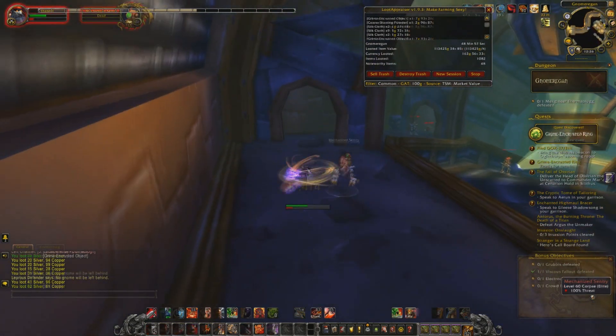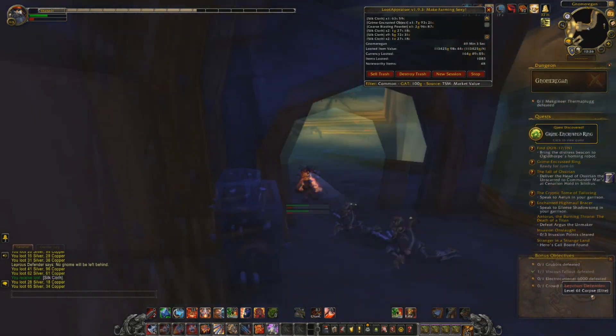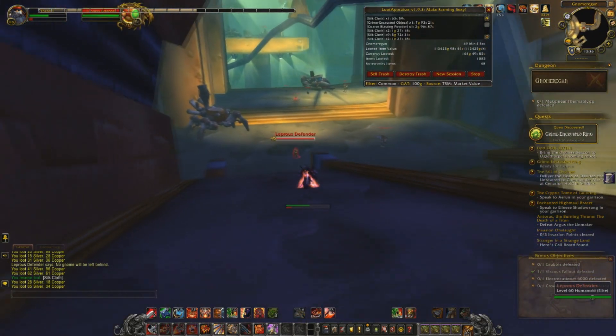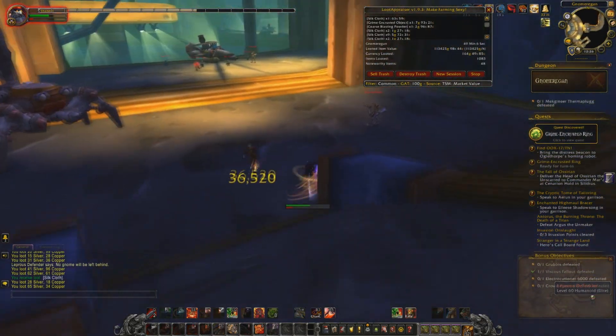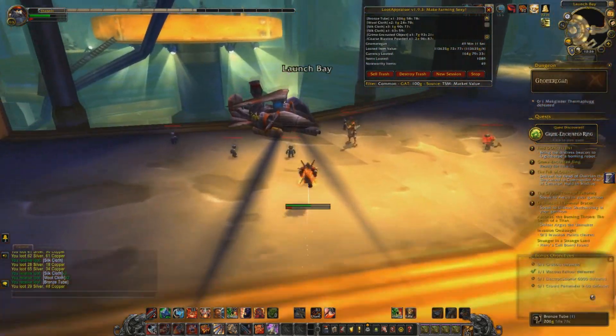I will usually enter through the main entrance and then exit through the side entrance. But you will need a pretty fast character if you want to do it in six minutes or less.